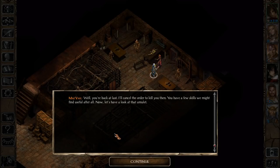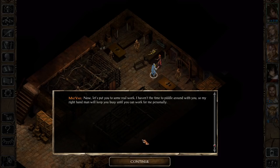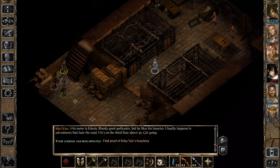'Well, we're back at last. I'll cancel the order to kill you then. You have a few skills we might find useful after all. Now let's have a look at that amulet. It's a mystery how they walk with a dinner plate around their necks. I'll file it with the other garbage sent to Kalimshan — they like jewelry big, I hear. Now let's put you to some real work. My right-hand man will keep you busy until you can work for me personally. His name is Edwin. Bloody good spellcaster, but he likes his luxuries.' He's on the third floor, and that's where we're headed now.